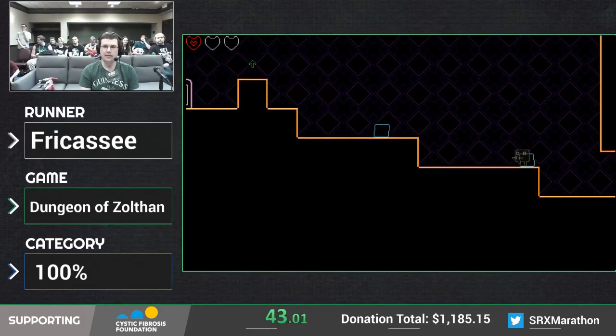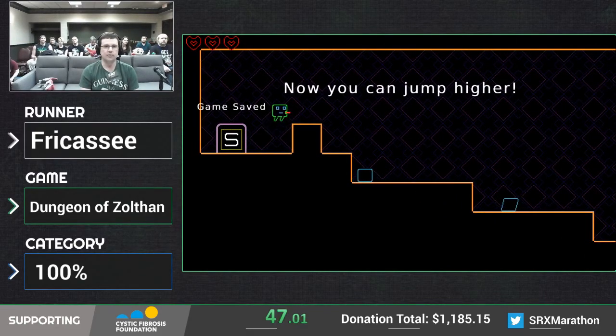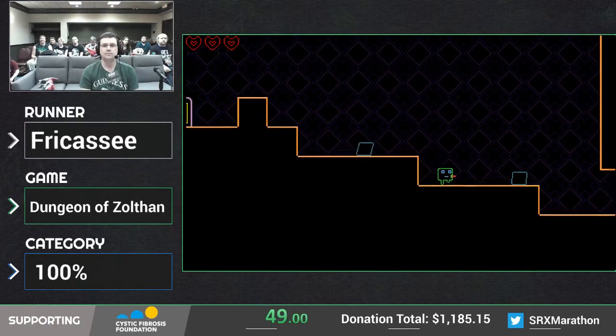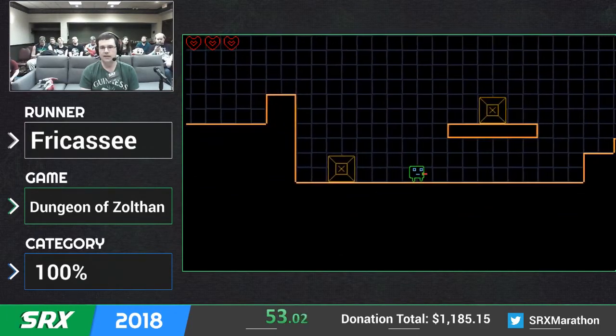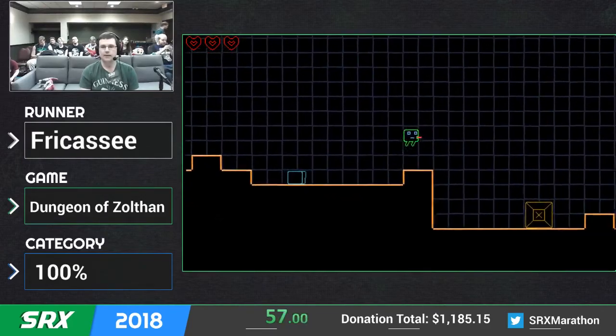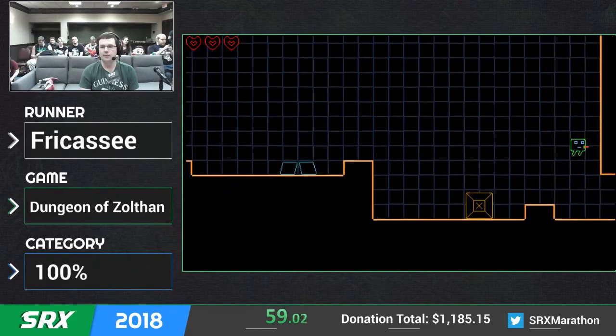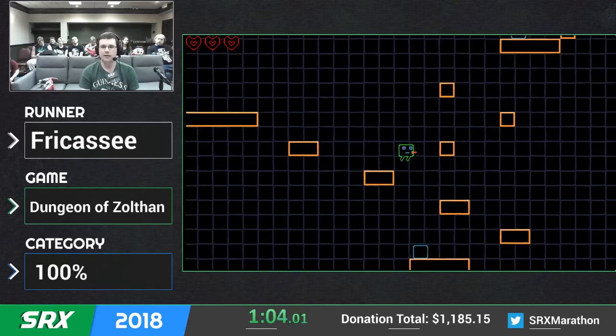Since we're doing 100%, that means we're going to be picking up all of the upgrades. There's nine different upgrades — that's the first one right there, high jump. Four of the upgrades are movement-based. There's four hearts. And then there's a rapid fire that we'll use. The 100% category is probably about 15 minutes, but we'll see how this goes.